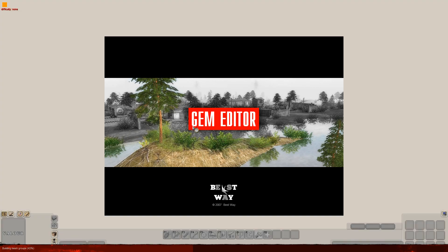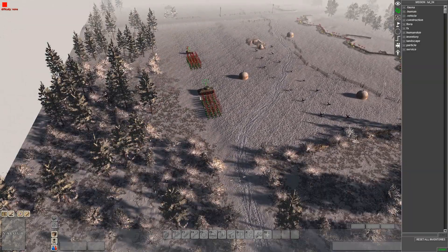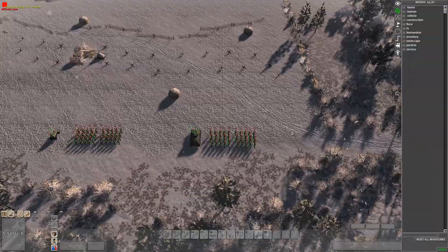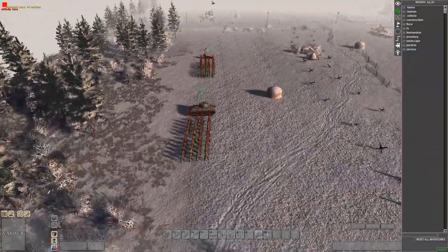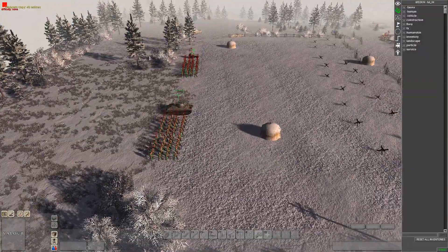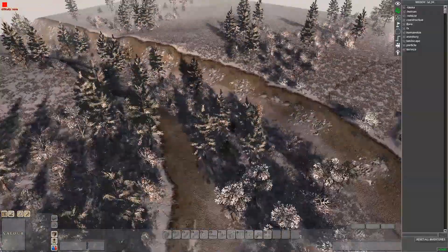Each of these squads here have 40 entities, I believe. So there's 80 right here, and there will be another 80 of these ones that will be setting up. I forgot to set up these ones, but I can show you them as well.